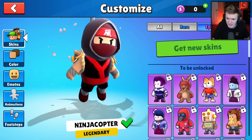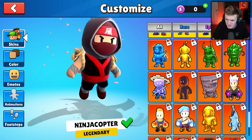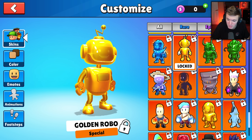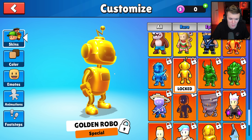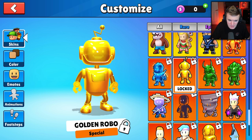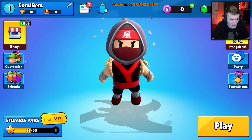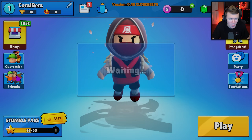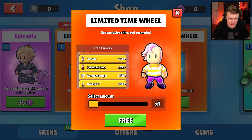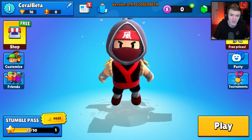I almost missed the golden robo skin - it's a special and will probably be unlocked in the item shop using those cartridges you collect in a future event. That's it for today's video. Let me know what you think below. I'll be doing another video tomorrow opening the new limited time wheel with all the new skins. Drop a like and we'll catch you in the next one.